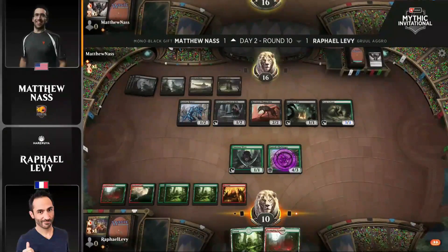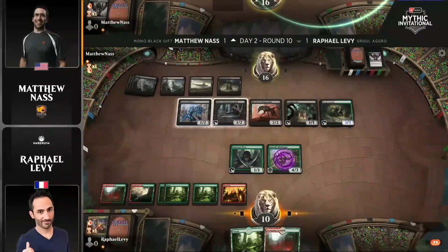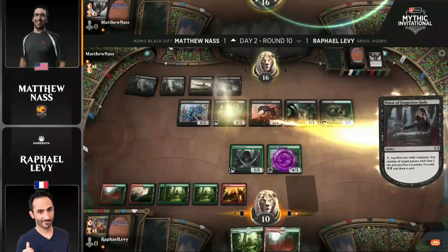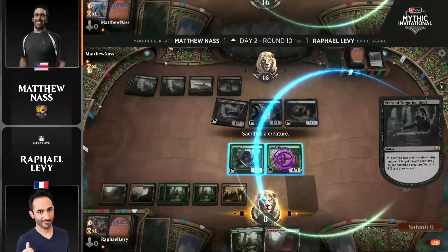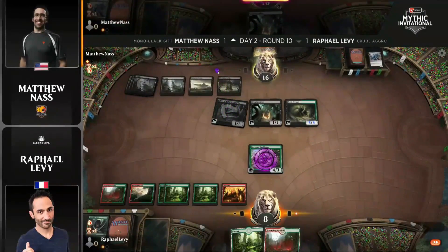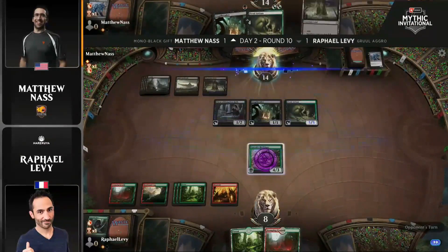This is a situation where you really wish the Harbinger had Protection instead of Hexproof. Because then it could just blast through this board. Protection from Black is just greater than Hexproof from Black — it's going to be difficult to think of a situation where that's not the case. Harbinger, if it does connect, you get the snowball and a little advantage, but you're not going to get the opportunity to do that this game. So we're going to see a Priest activation from Nass — bye-bye little elf, draw a new card.